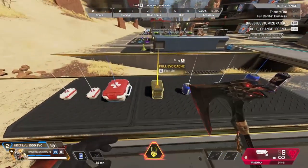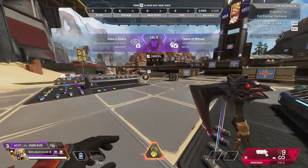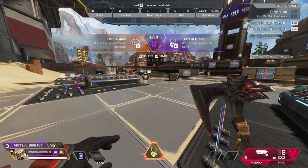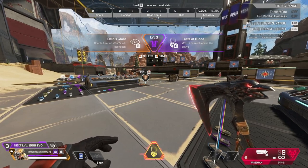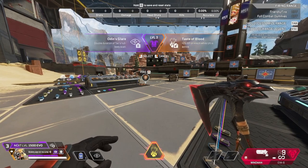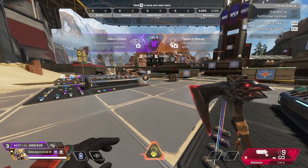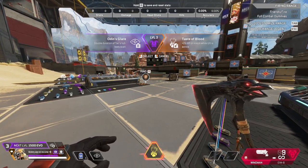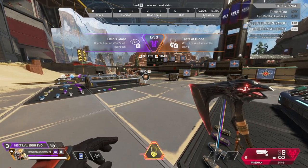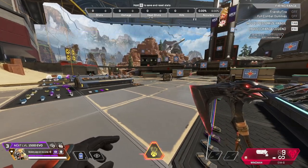We've leveled up again and have been offered an upgrade. You can see here: double duration of the tactical full body scan, so people are going to last longer during the tactical. Or, 25 HP per knock while the ultimate is active. So now you're pretty much just getting a health bonus if you're really good at Bloodhound and you're knocking people in your ultimate. Helps you stay up, helps you keep fighting, helps you save time on healing.